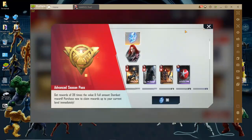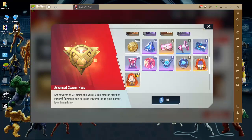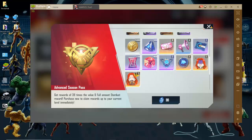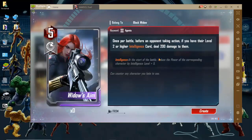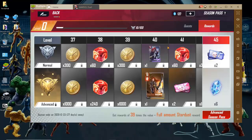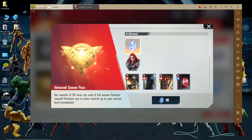We have a Black Widow emote showing up here, and looks like we'll also have another one. At level 40 we have the big spots. Widow's Aim: once per battle, before an opponent takes an action — the English is really bad in this patch — if you have their level two or higher intelligence card, deal 200 damage to them. That sounds like an ego killer — almost literally.